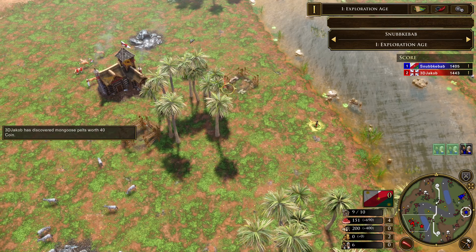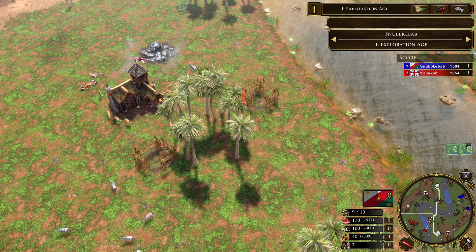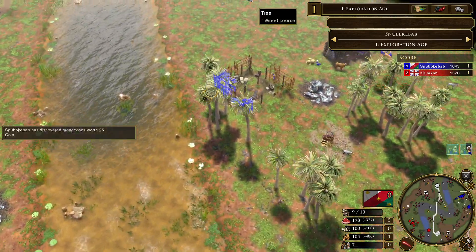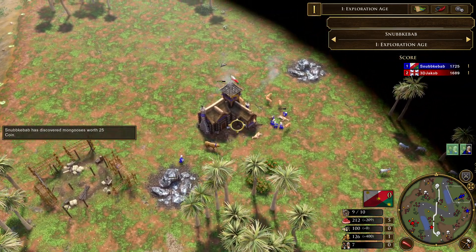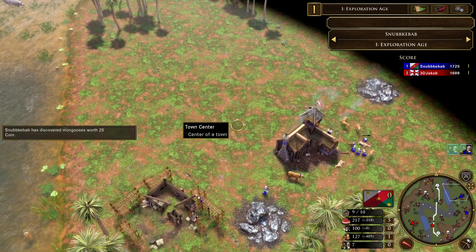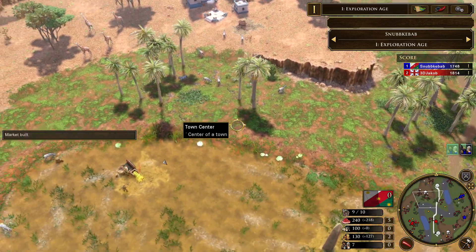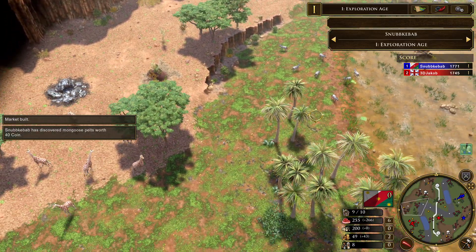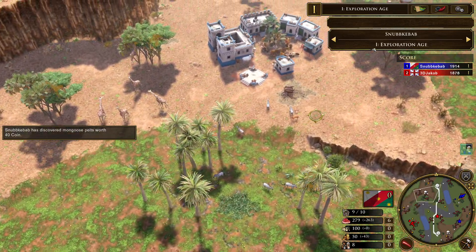We've got a special one for you. We have 3DJacob, popular in the community, sporting the red as he should because he's playing good old Britain on the left-hand side, going up against SnubKabob playing Mexico on the right-hand side in blue. And we're on Great Rift — this one is just massive. A lot of longer games on this map, honestly.